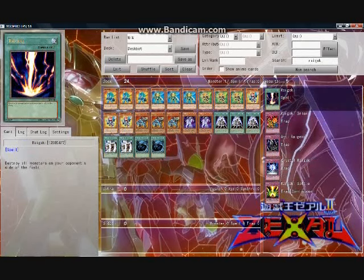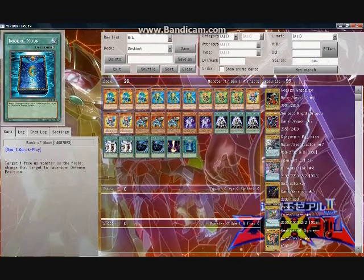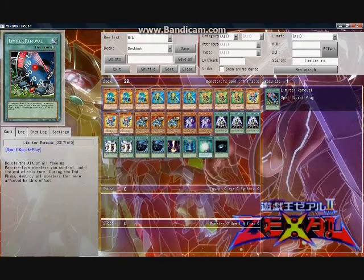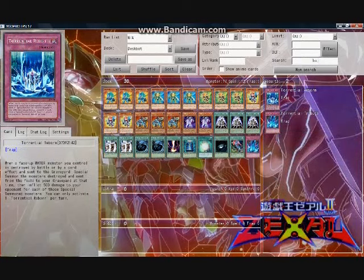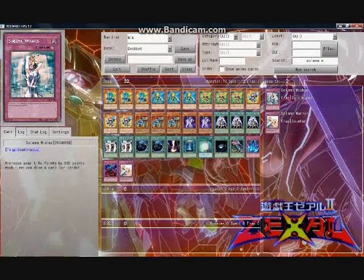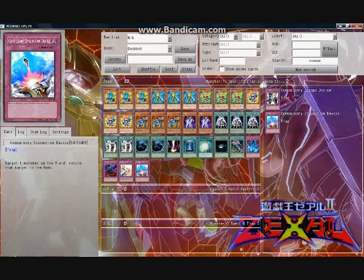Closing out the spells, I run the standard general staples: one Raigeki, one Book of Moon, one Soul Charge, one Dark Hole — there's not enough space for two copies. Also, because we're dealing with a machine deck, got to run Limiter Removal. I run a wide variety of traps in this deck, starting with four general staples: one Torrential Tribute, one Bottomless Trap Hole, one Solemn Warning, and one Compulsory Evacuation Device. I run Compulse over Dimensional Prison in this deck because Deskbots can do enough damage by themselves, so the damage aspect of Prison actually hurts me more than it hurts my opponent. And also, with their high attack power, Deskbots can run over a lot, but when you run into a monster that can't be destroyed by battle, Prison isn't going to help you — Compulse will.